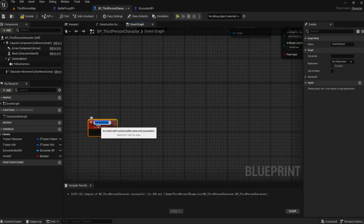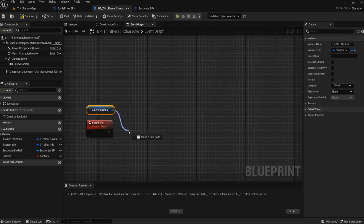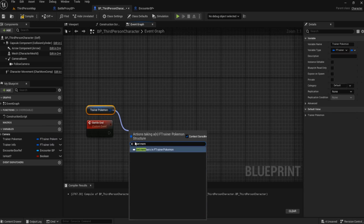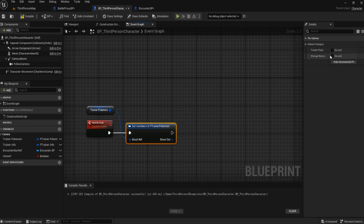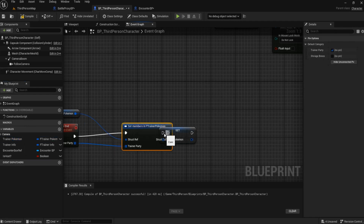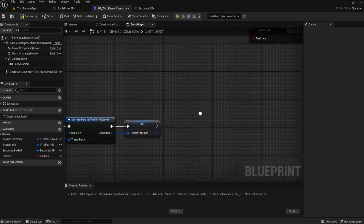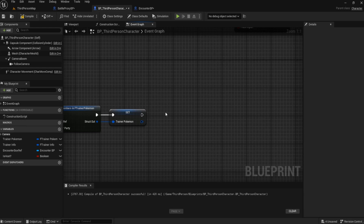We need to set up a second custom event to handle end-of-battle cleanup. We'll get trainer Pokemon and set members — that's our trainer party — and reset our trainer Pokemon. The reason for this is so that when we end the battle, the team's health and stats come through correctly back into our trainer. Then we check if it's locally controlled.